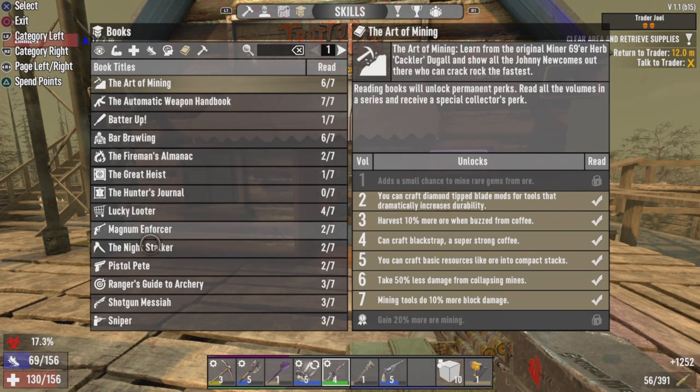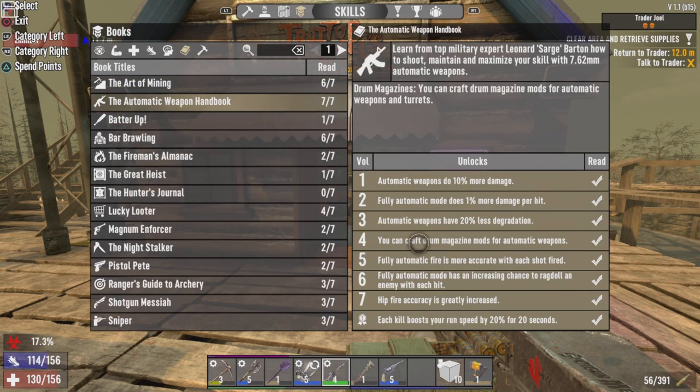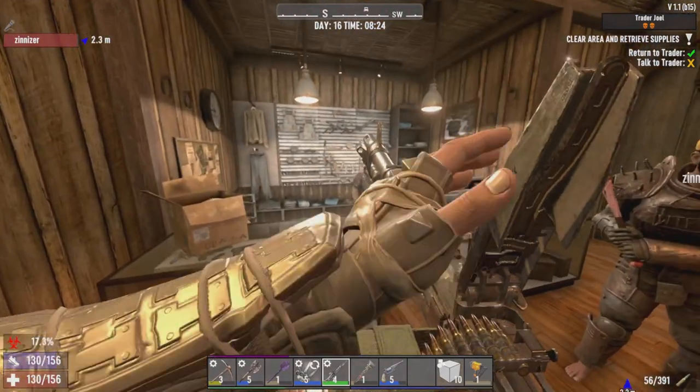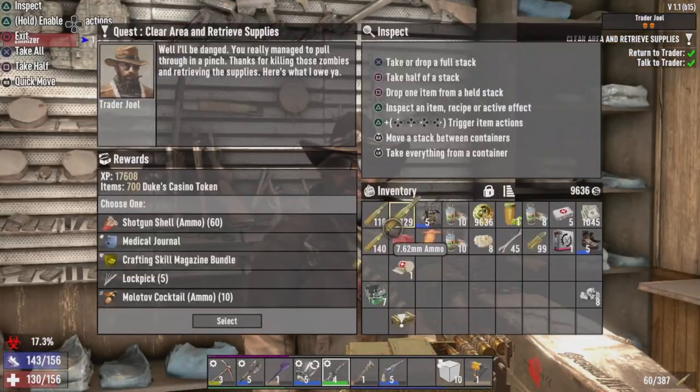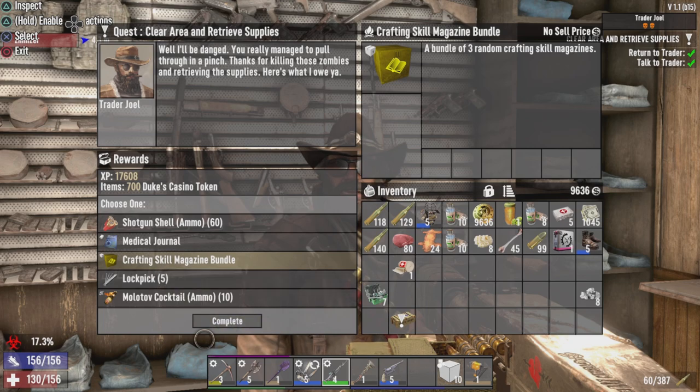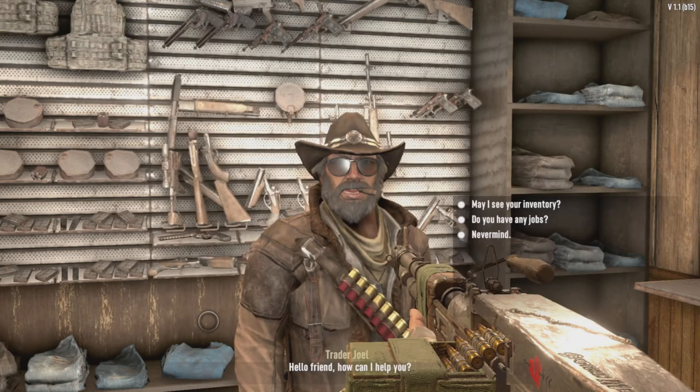Go ahead and turn your job in. Automatic weapons handbook - oh yeah, I actually have the full series unlocked. Your armor looks a little beat up, my friend. You got the job done, so here's your payment. I'll take your crafting skill magazine bundle, good sir.